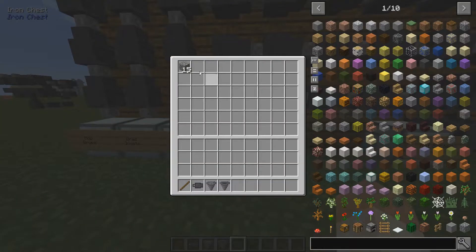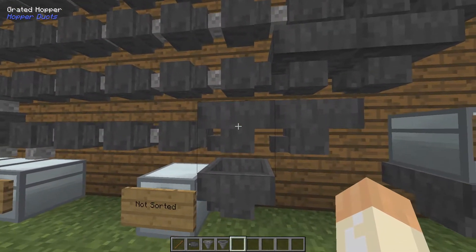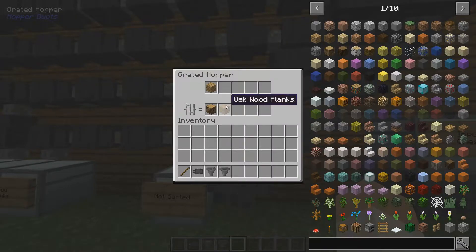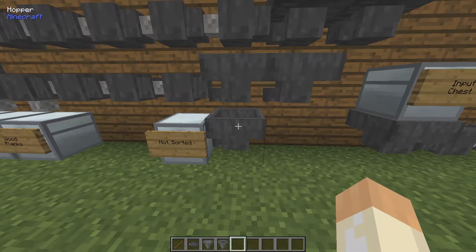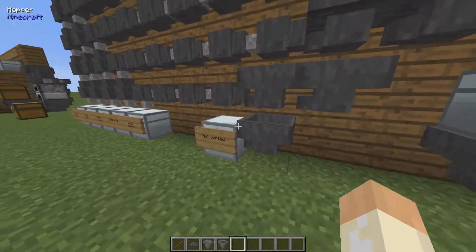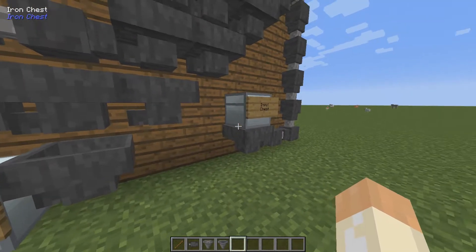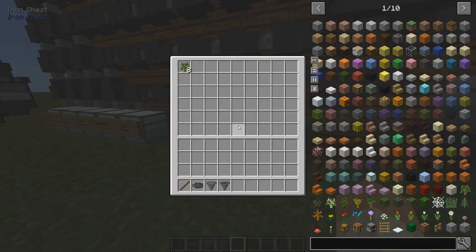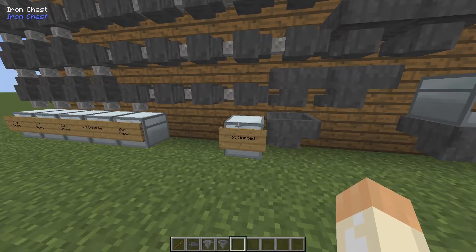Sand and gravel, cobblestone, and finally, since this is our last grated hopper, it handles planks and wood. Then this hopper will just suck up any items that are not in any of these filters — like saplings and glass. So this one is not sorted; it's just an overflow chest.